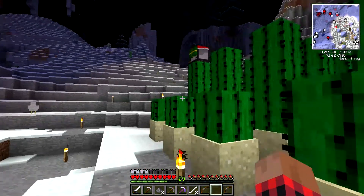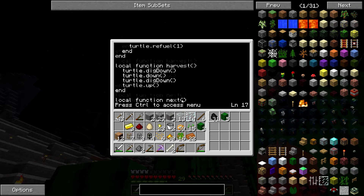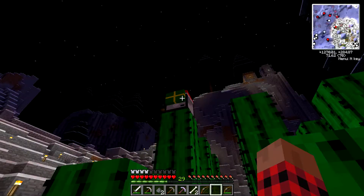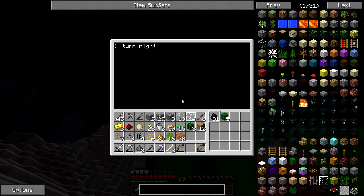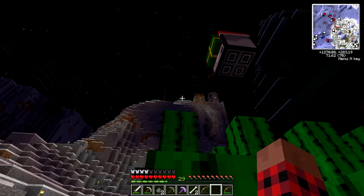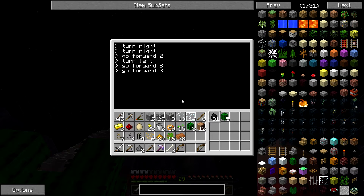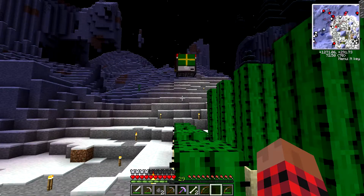Uh-oh. What happened there? Line 55. Over in the bottom right corner it shows you what line you're on — that's an easy way to find it. Turn right — oh, that's what I screwed up. Turtle dot turn right. Did I get this one right? Yeah. So turn right, turn right, go forward two, turn left, go forward eight. Let's bring him back to starting position again — turn left, turn left. Cactus. Then he will make the round. We'll just start him again and see what he does.